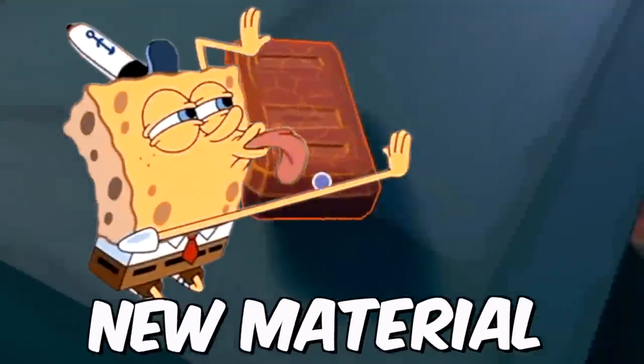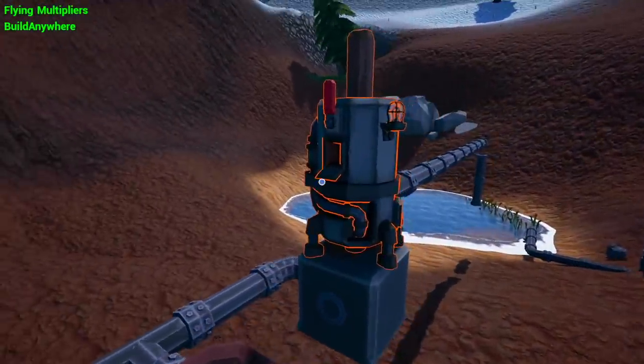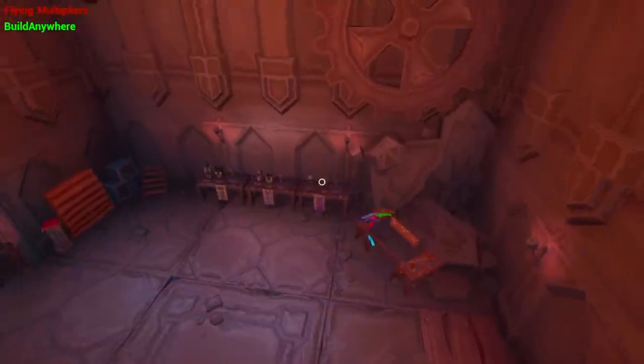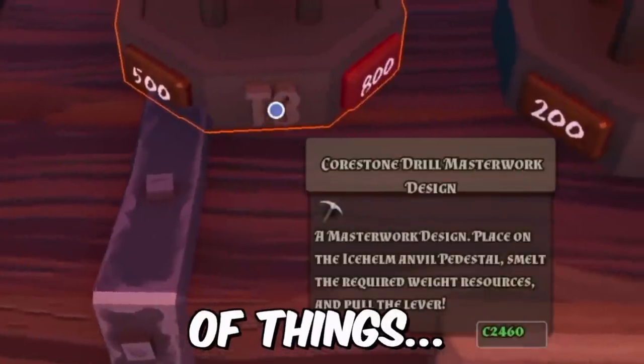Hydro-Neer's new update added this lovely new material called Core Stone, which looks like it'll blow up at any given second. The drills in Hydro-Neer range from Tier 1 down to Tier 2, like these guys who are working hard. But thanks to the new prospecting update, we have Tier 3 versions, which take a lot of things to make.